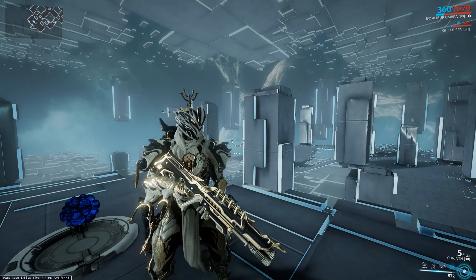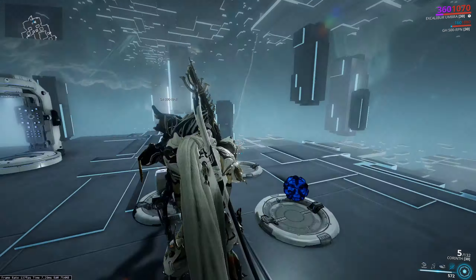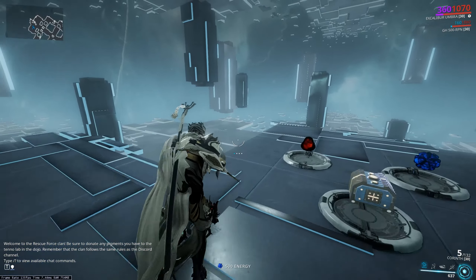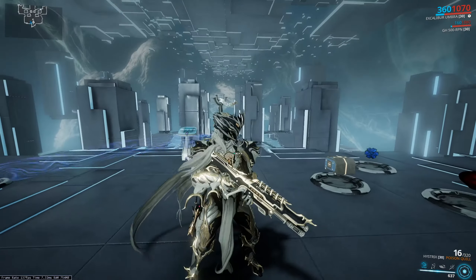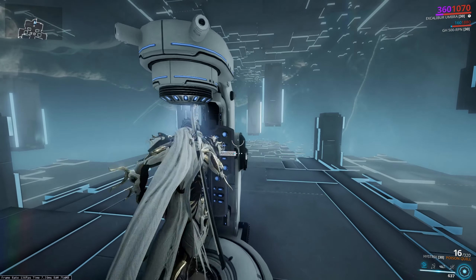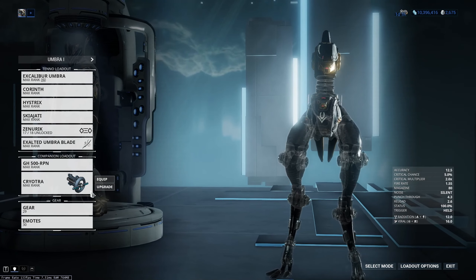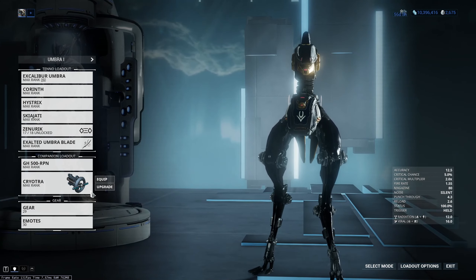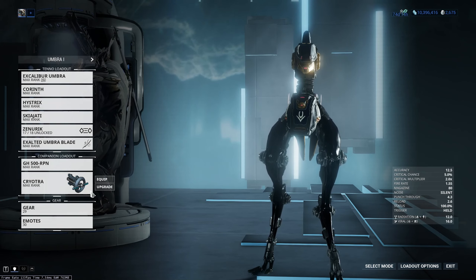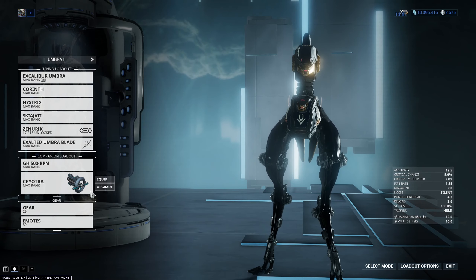And it's not just Exalted Blade - it's any melee weapon that can make use of a status or hybrid build that uses Condition Overload. The Exalted Blade build itself and the Excalibur build I'm not going to go into - that is for a different video. This was just showcasing that you can prime Condition Overload extremely effectively with a Sentinel weapon. Everybody that has Condition Overload thinks: how can I get as many status effects efficiently on a target while killing them?